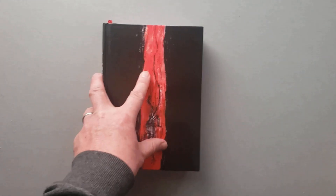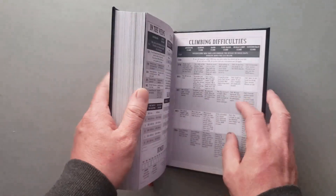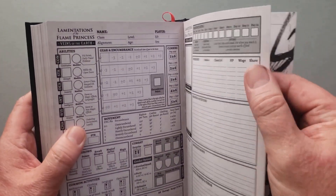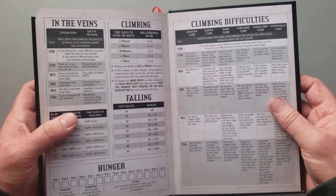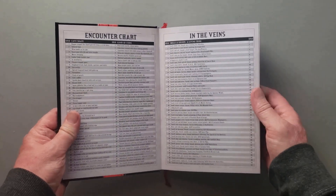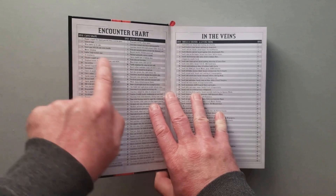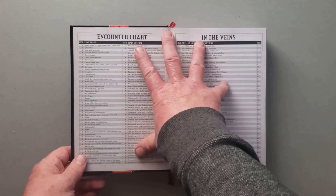So let's dive in and look at what we're getting here. It's roughly 360 pages and the paper itself is very thick. Lamentations of the Flame Princess is really known for their production design, and this is clearly one of those great examples. You've got tables on the front and back inside covers - D50 cave shapes, D50 kinds of stone, and D50 smells and sounds right here.